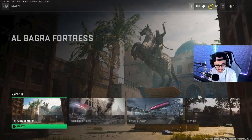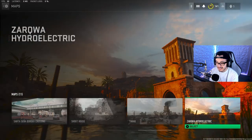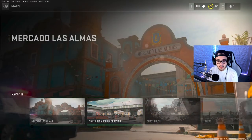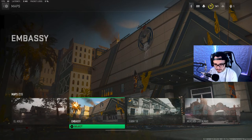I would personally avoid the Fortress map, Farm 18, the Border map, and Hydroelectric because they're really not good for long shots at all. Again, if you want guaranteed long shots, go to Shoot House. But if you don't want to, there are other options — Embassy is probably the best one.